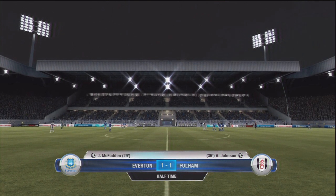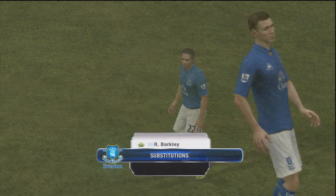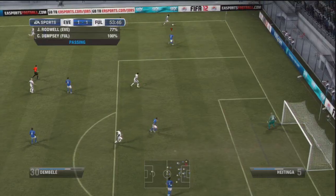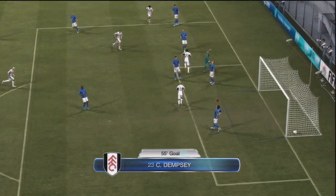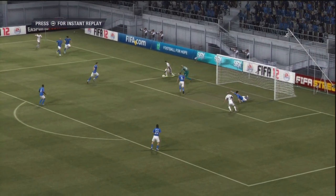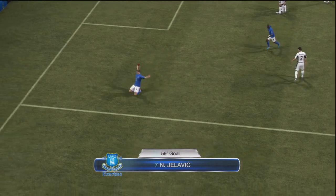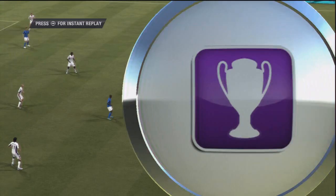The half ends at 1-1 and it's been a pretty even match. We've had a fair few chances but hit the post. I really wanted to get this victory, so I took Essien and McFadden off for Barclay and Ess. I really want Barclay to start getting more match experience because I think he's got a lot of potential. Then in the 55th minute, what a finish from Clint Dempsey — again a bit of poor defence, no one had him marked. But then an awesome turn completely destroys the defence.